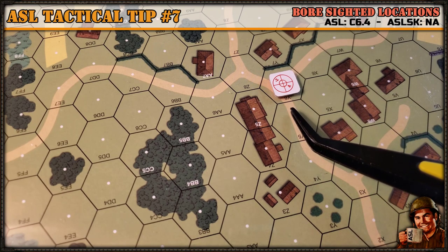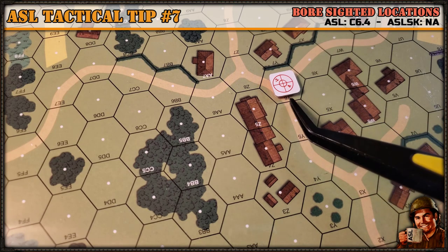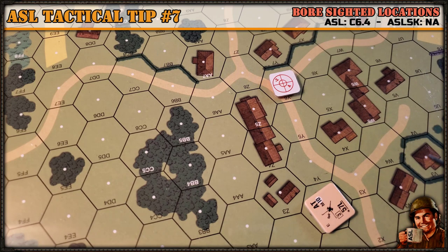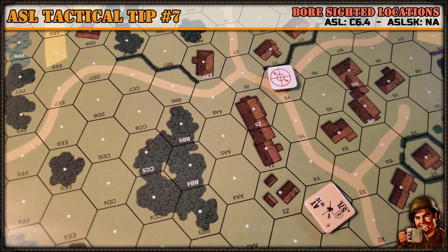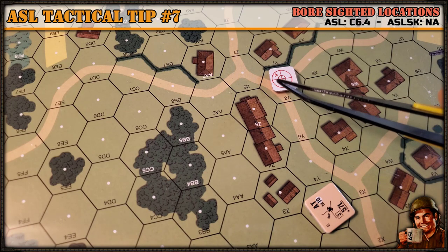Now boresighting is obviously hidden from the attacking player. If you're playing on physical boards, you record the location — you record the gun, for example. Let's say gun E is boresighted to hex Y6; you record that on a piece of paper. If you're playing on VASL, you could record it in a secret note, or you could place an acquisition counter on the board that's hidden, and then reveal it to your opponent when you use it.